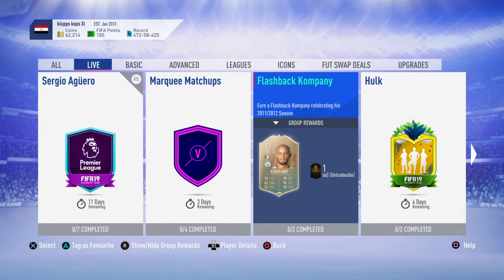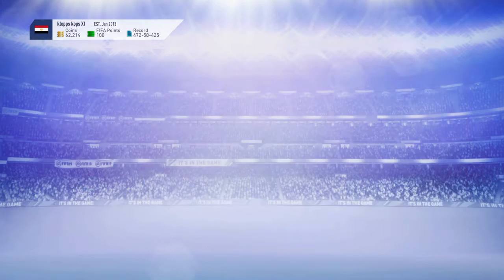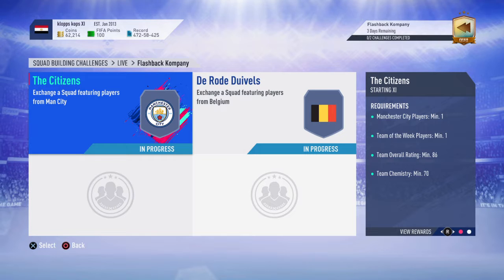Hello guys, welcome back to the channel. Today I'm going to be showing you a Flashback Company SBC and how to do it. As you can see the base stats, not the best pace — 70 pace — considering the strikers we have in this game. But look at the defending: 94 defending, 93 physicality, and dribbling and passing is not too bad as well.